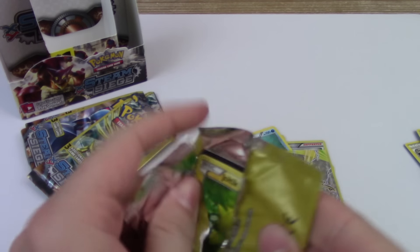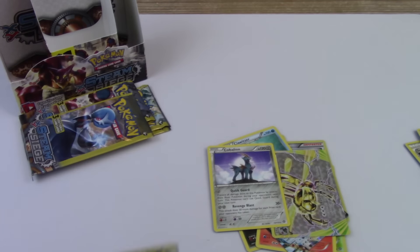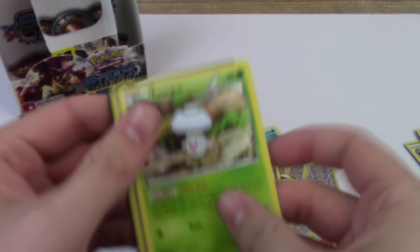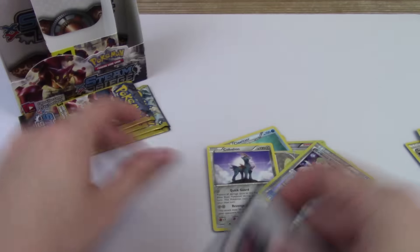Anything else will push us above the other box. Oh, Cobalion Rare. Just a handful of packs left, not too many. Hey, Gardevoir Spirit Link Reverse. But I'm looking for that Sycamore — I'm looking for that full art. Come on, don't disappoint me.